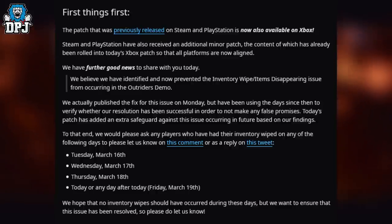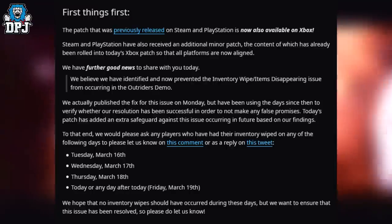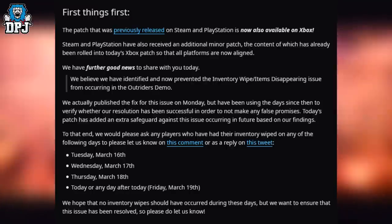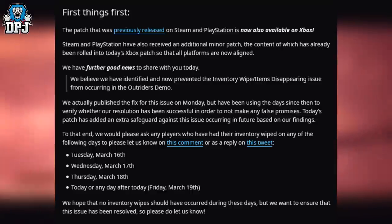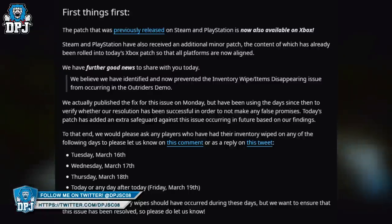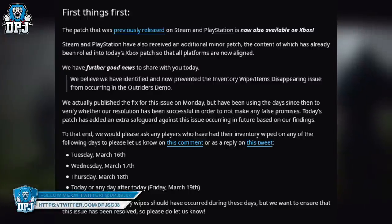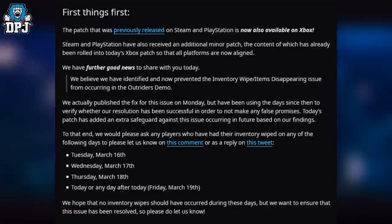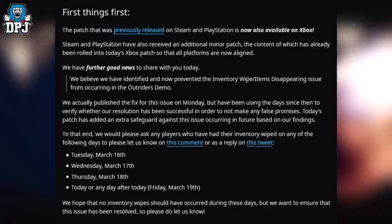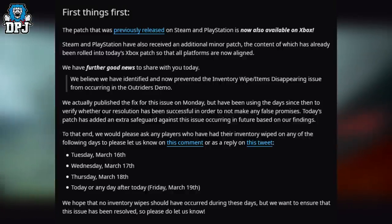They believe they have identified and now prevented the item wipe — items disappearing — issue in the Outriders demo. I myself have lost two or three legendaries, and people are constantly reporting their inventories being wiped or missing legendaries — logging off with items and coming back to find them all gone. It's disappointing considering how long some of these take to farm for, so I'm glad they've sorted this issue out.